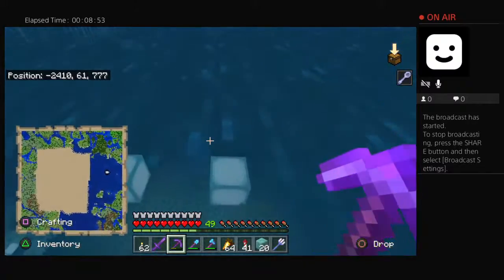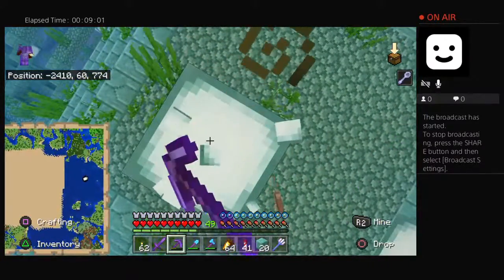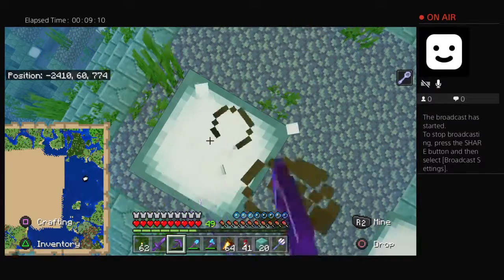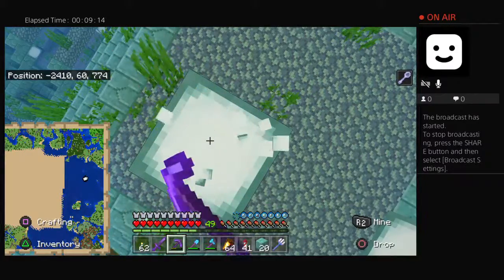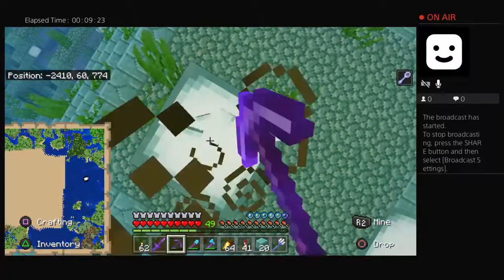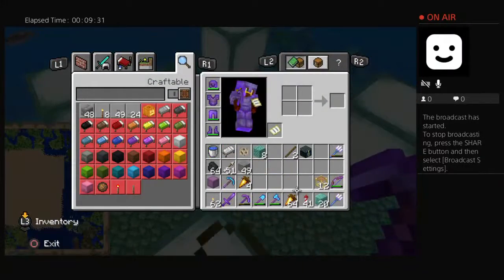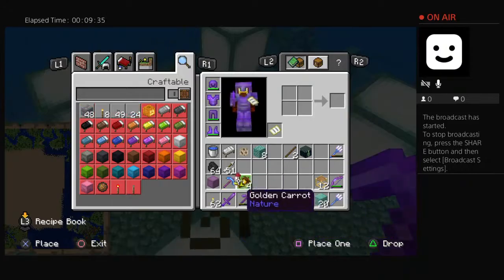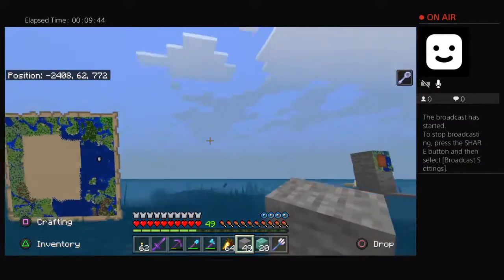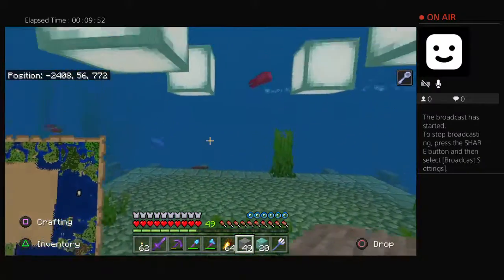I'll be able to do whatever I want. I always put the conduit right at the very top of the temple - that works out really, really well. That gives me the full coverage. Yeah, you can see the guy coming out. Why am I not breaking this? What's going on? This does not take longer, does it? Oh my smokes.